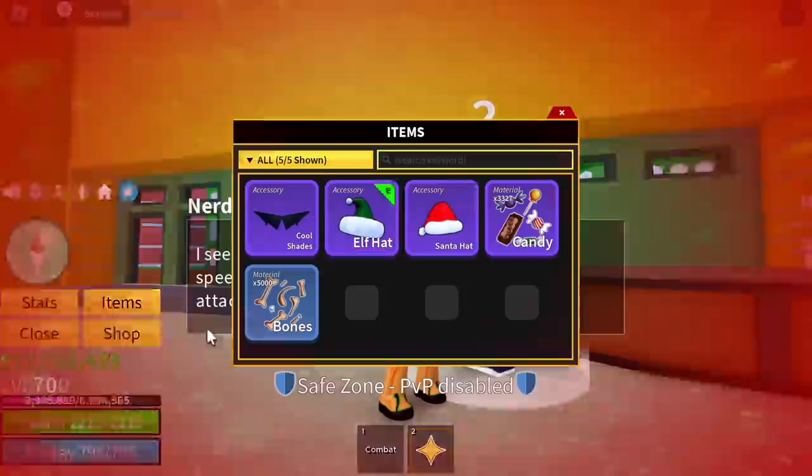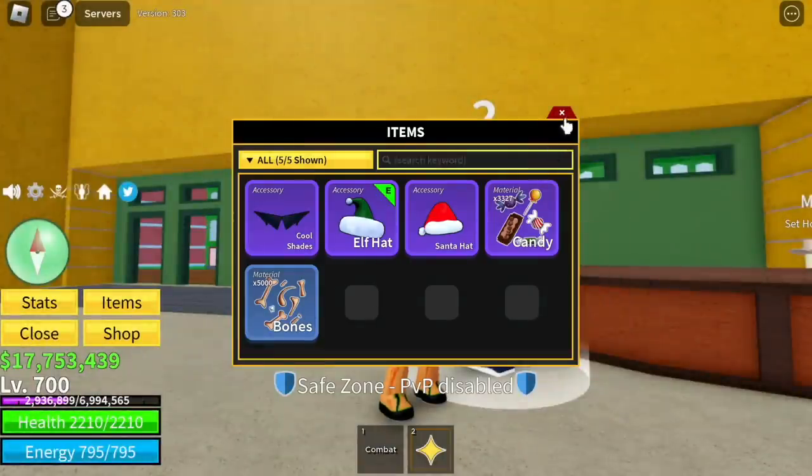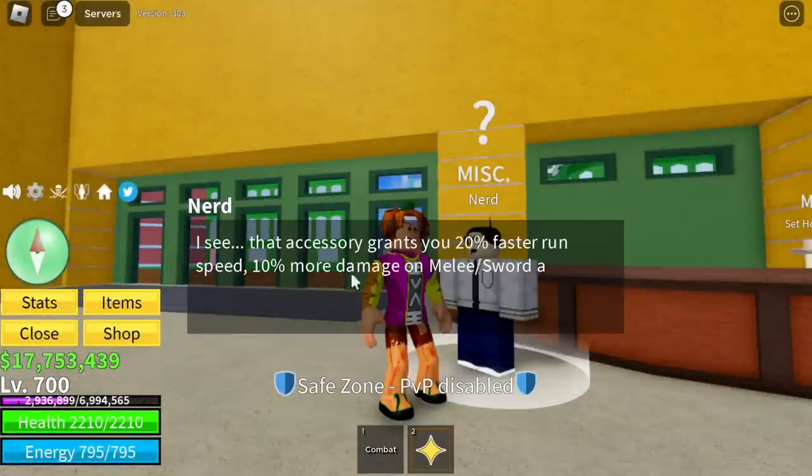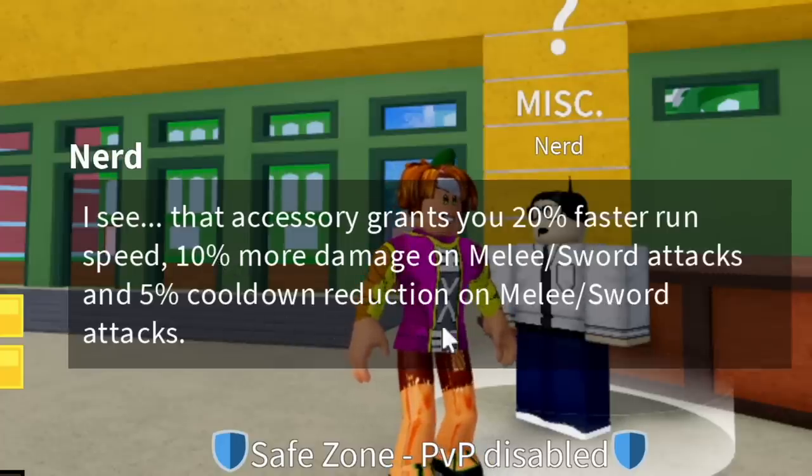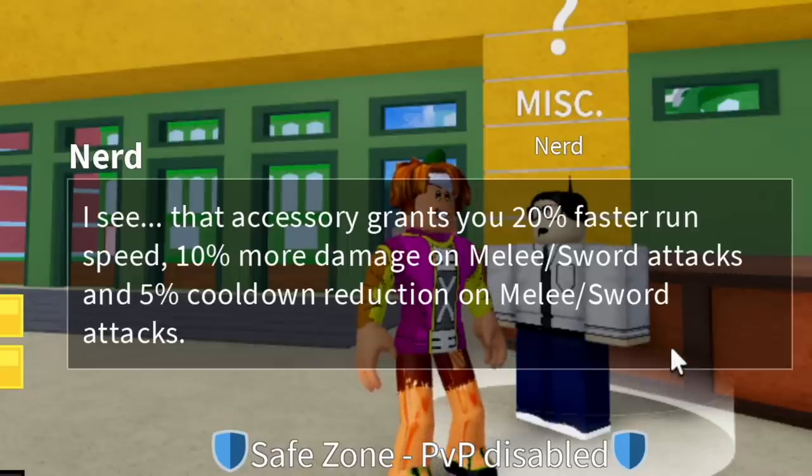What about the Elf Hat? So guys, this hat is for those who use Sword and Melee. There is a 10% increase in damage, also 20% faster run, and 5% cooldown on melee and sword attacks.